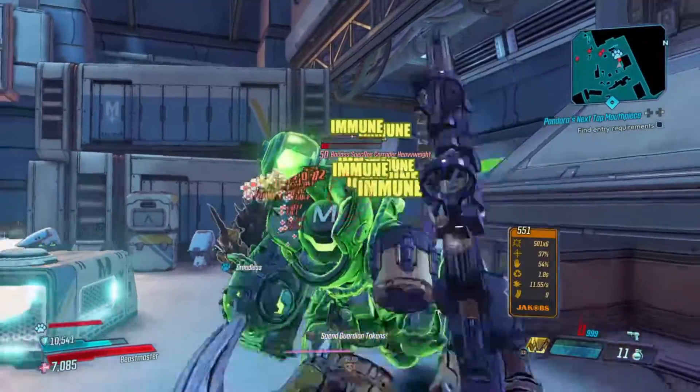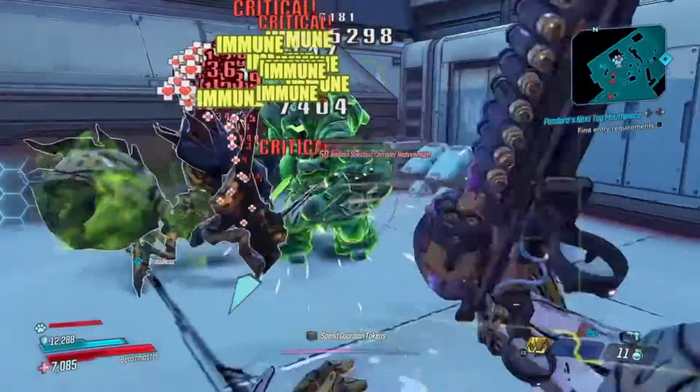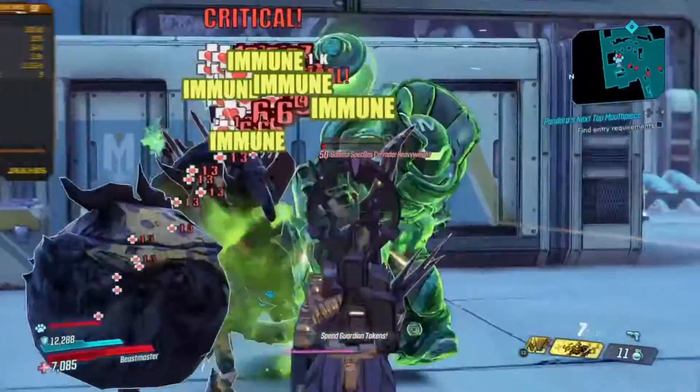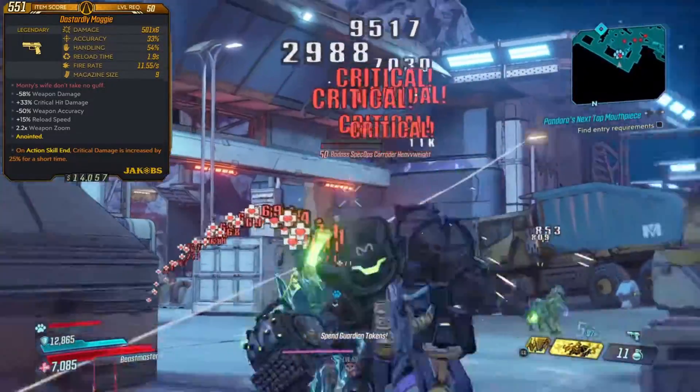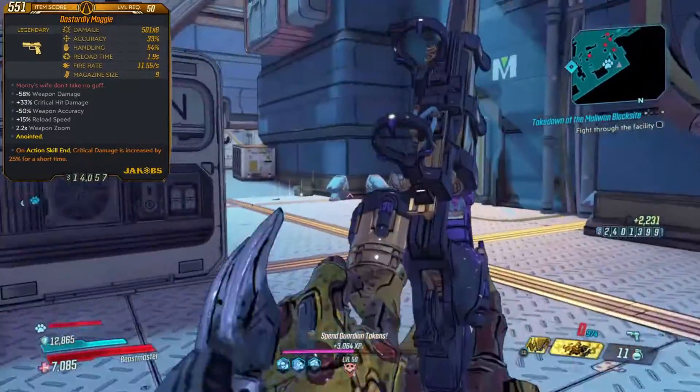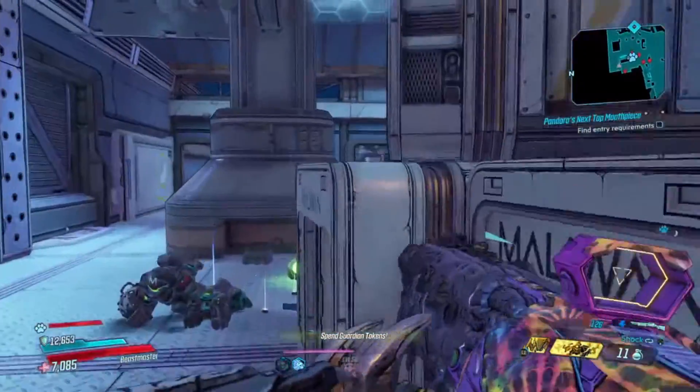For my secondary gun I just like to use something that does quick single-target damage in case I get downed. Something like the Maggie works here, but this slot is really up to your own preference. Some good options can be the Cutsman, any of the Call guns, or just a good rocket launcher.